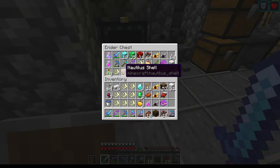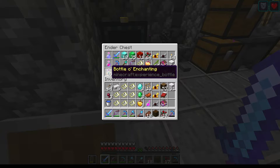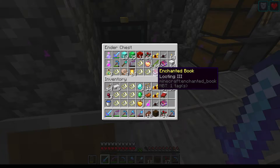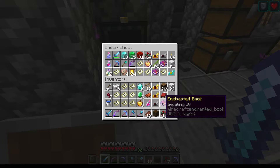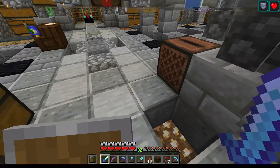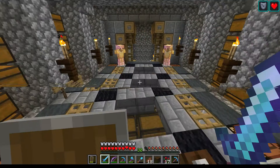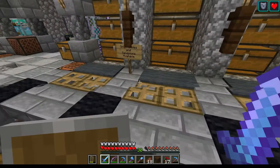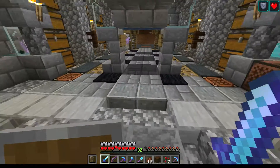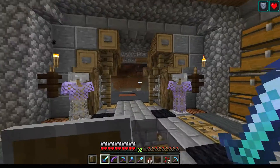We've got some nautilus shells here — I've got no clue what to do with those. We've got some bottles of enchanting, some special golden apples, some notch apples, some more armor, and also a book of Impaling here, which you can only find in, I think, the underwater fortresses or the underwater ruins — the little monuments that you get down there. And yeah, this is me back in my world.